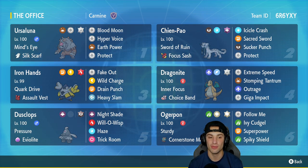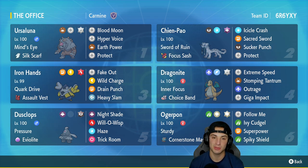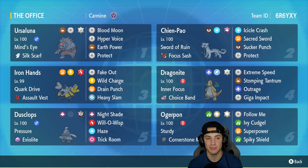In our third slot we've got Iron Hands — he's just so good on anything. It's got Quark Drive with the Assault Vest, rocking Fake Out, Wild Charge, Drain Punch, and Heavy Slam. In our fourth slot we've got Shenpao's best friend, Dragonite, with Inner Focus and the Choice Band. It's got Extreme Speed, Stomping Tantrum, Outrage, and Giga Impact for big-time damage. Fifth slot is Dustclops, who pairs up with Iron Hands and Ursaluna, rocking Trick Room. It's got Pressure, Eviolite as item, Nightshade, Will-O-Wisp, Haze, and Trick Room.